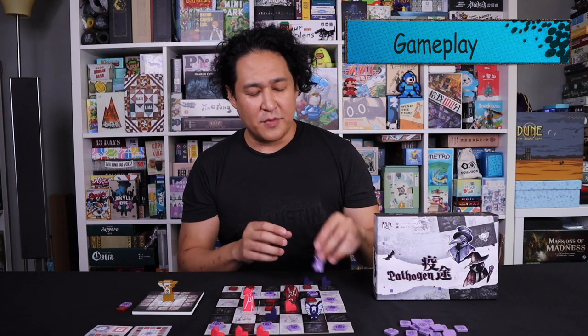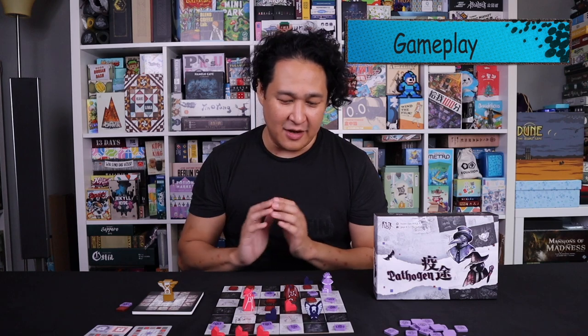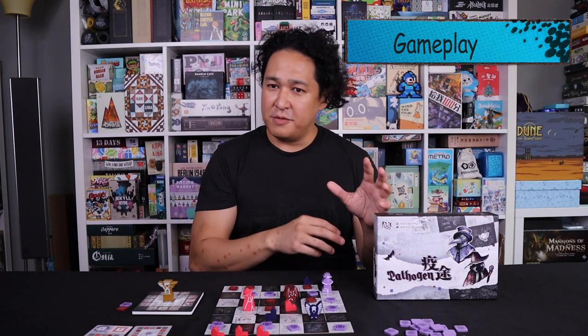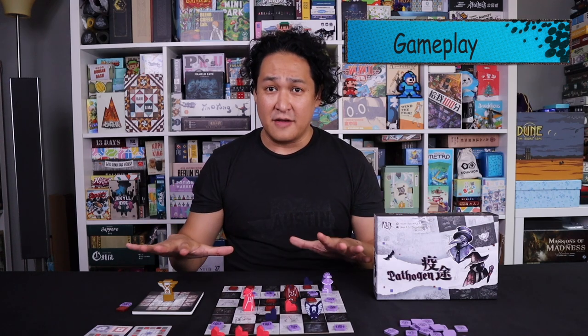When people complain that red is too strong and the doctor too weak, I notice it's typically because when playing the doctor, they're too occupied placing tokens and not spending time cleaning. At the beginning of the game as the doctor, you really need to clean plague tokens as much as possible — cleaning every single turn — otherwise you can't stay afloat. Once you're able to do that, your play improves significantly. The final layer is patterns: recognizing the patterns of board arrangement, movement, and tile placing makes this game a lot of fun, with a lot of depth from simple mechanics.